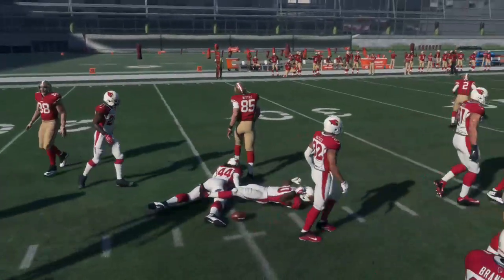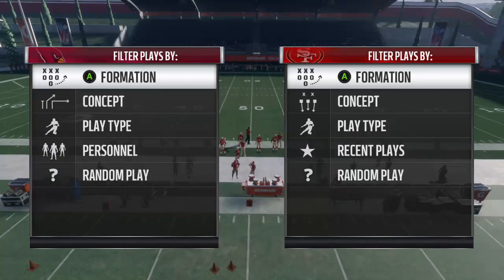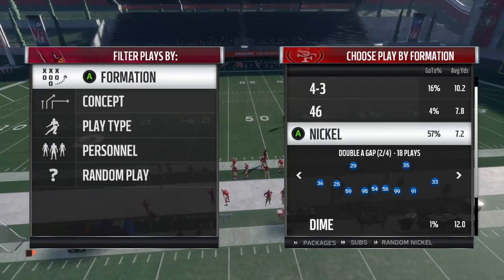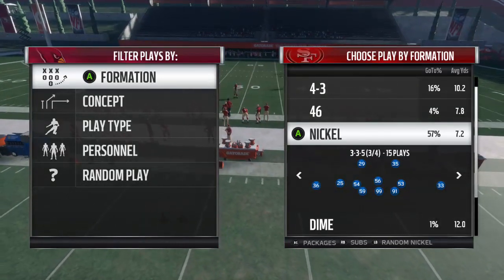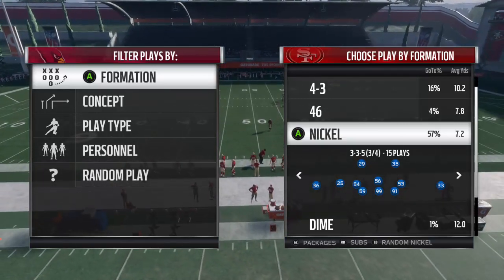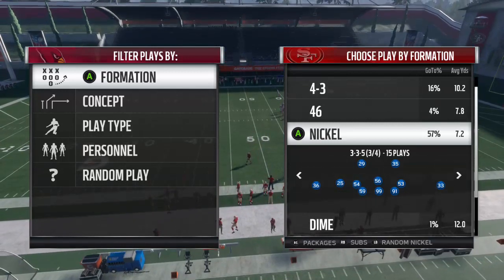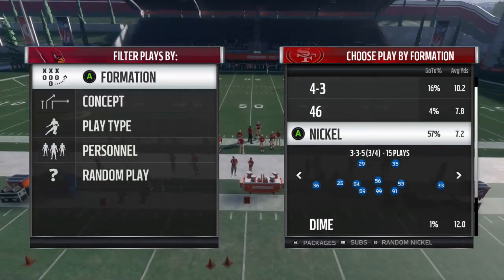The defensive scheme is actually the 3-3-5 formation out of the Bengals and Ravens playbook. If you look at my playbooks recently, when I put out the Bengal playbook, all I said was if you want to see the video, go watch the Vikings playbook because it's identical and I already did the Vikings. The reason we're doing the 3-3-5 is it's the only formation the Vikings didn't have.